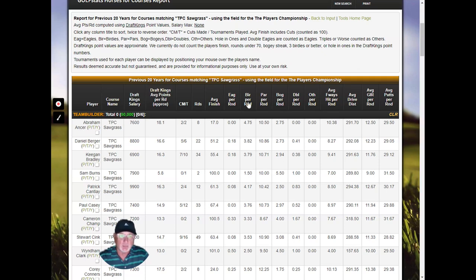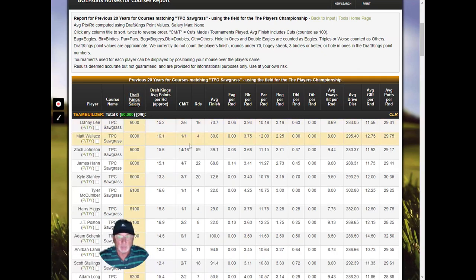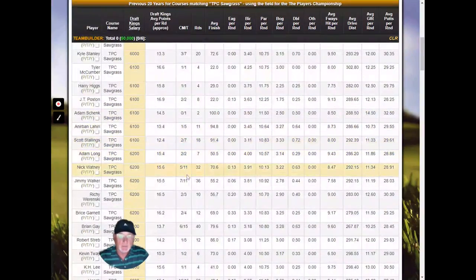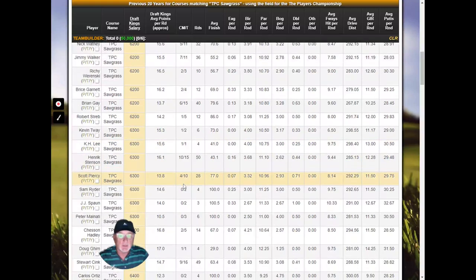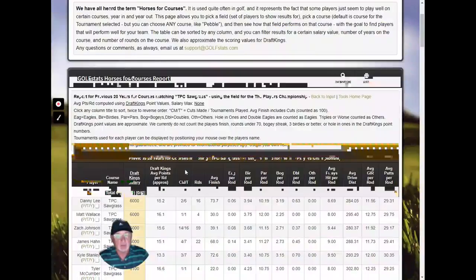Again, you can sort by these values up here — birdies per round and so forth. You can build your team and sort by DraftKings salary. You have the cuts made number. Justin Thomas, for instance, has a high DraftKings salary, but he's played on this course six times and has made the cut every time. If you sort by lower DraftKings salary and look for a player who's played a lot, like Zach Johnson, he's probably a good bet this week. Jimmy Walker, Henrik Stenson — players who maybe played here a lot and made a good percentage of cuts down low in the value.